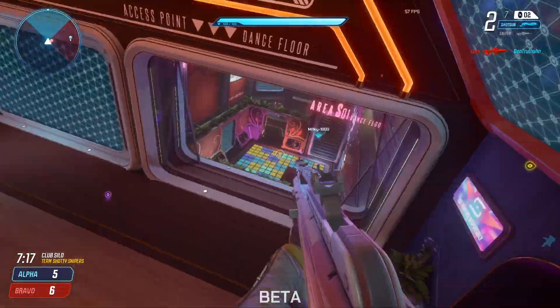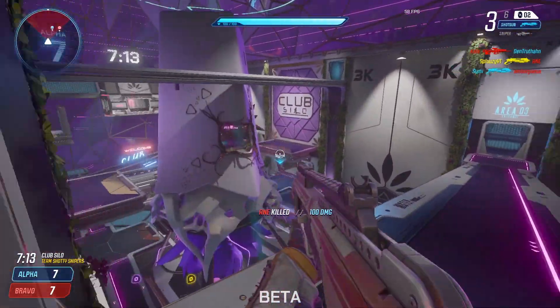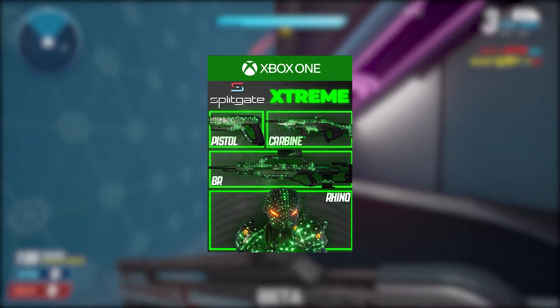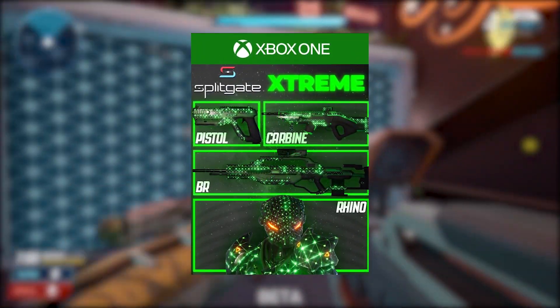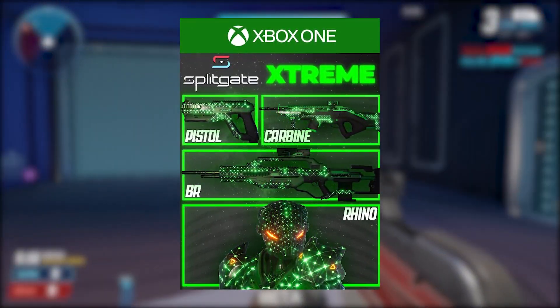I'm going to put a picture up on screen right now of all the different things that you actually get with this bundle. As you can see, you have the brand new awesome rhino skin at the bottom of the picture. We have the battle rifle skin, the carbine skin and the pistol skin, which all follow the same texture pattern, and we have this Splitgate banner with the big bold green words 'Extreme' on there.